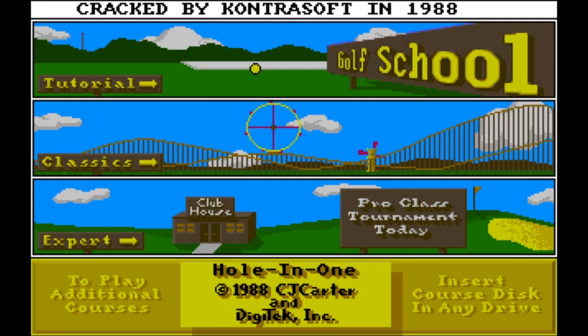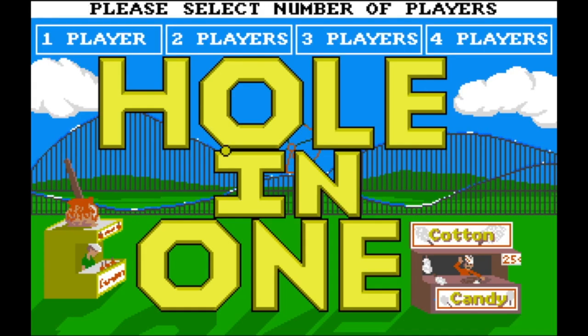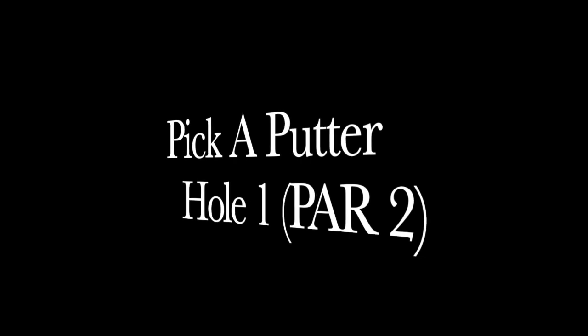Classic All-in-One has got 18 holes. I think to do par you need 40 shots in total. Let's see how it went and I'm going to show you all the tricks to beat the game. I built this using save states, so that's why it looks unbelievably good — this is essentially a tutorial to show you how to beat the game.